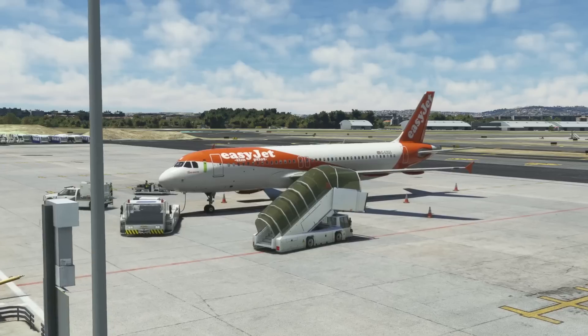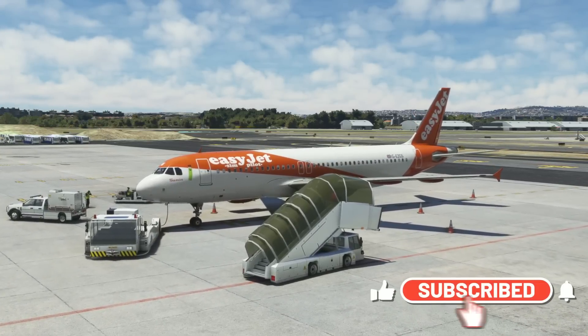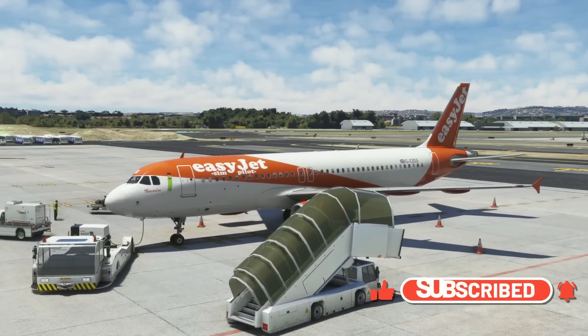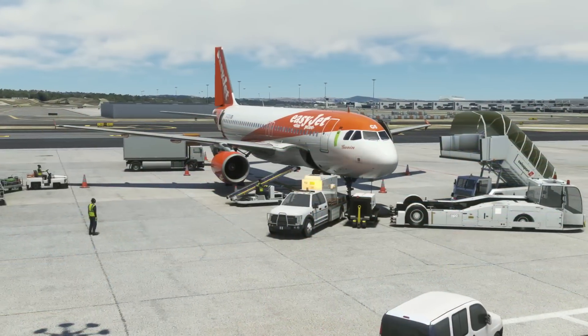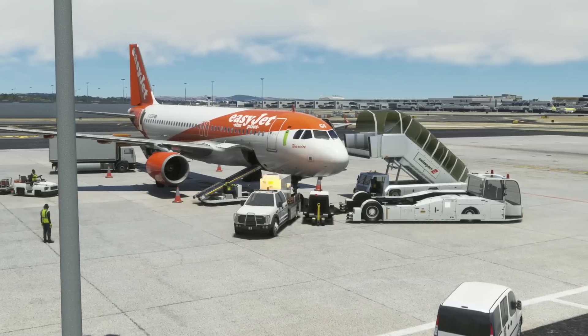Hello friends, followers and channel members. Welcome to another video here in Microsoft Flight Simulator, and an interesting one for you today. How do you decide when you're going to do a flight, where you're going to fly from and where you're going to fly to? Quickly pause the video and enter a comment down below — what do you use currently to determine your departure airport and your arrival airport?